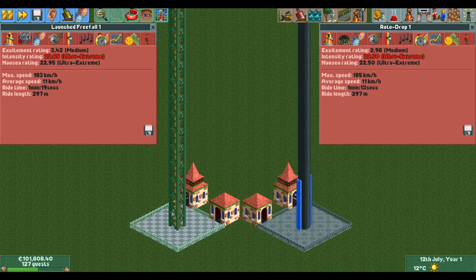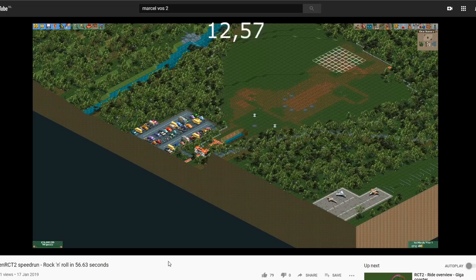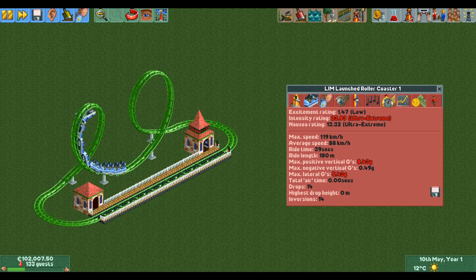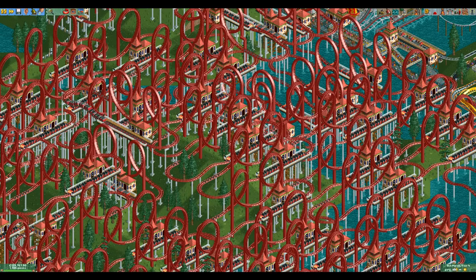Two non-coaster rides that can pull off this strategy as well are the rotodrop and the launched freefall in downward launch mode. They don't have a support limit and are very cheap, so all you have to do is build them as tall as possible for a lot of park value for very little money. You can see this strategy in my speedrun of the rock and roll scenario on my second channel. A ride like this combines all the strategies into one very overpowered way to beat park value scenarios: make a bit of money, put down a bunch of these and get nearly unlimited park value. Sometimes you can even beat the goal just by maxing out your loan at the start and spending it all on these tiny scary rides.